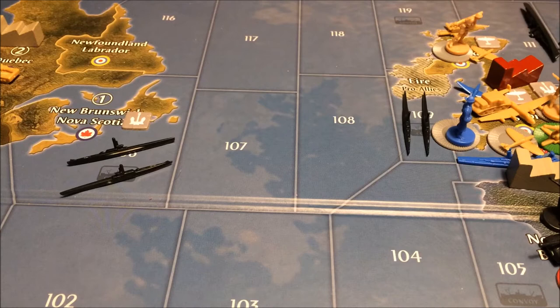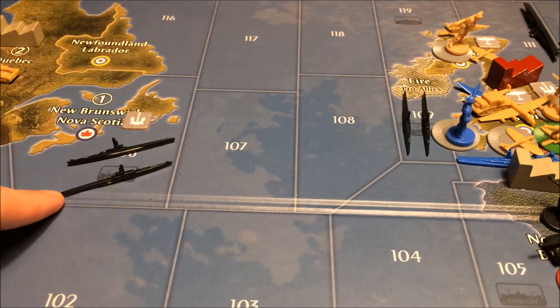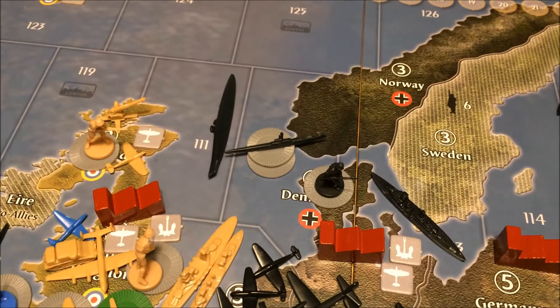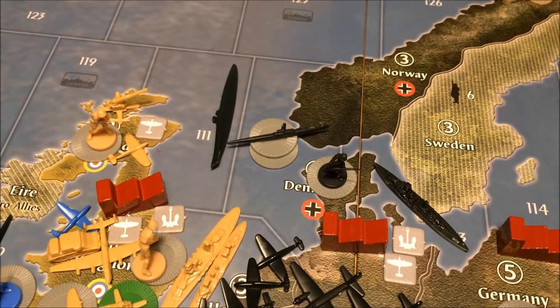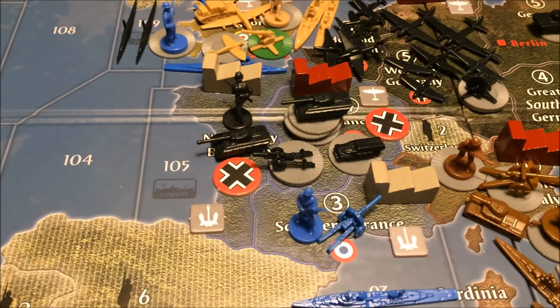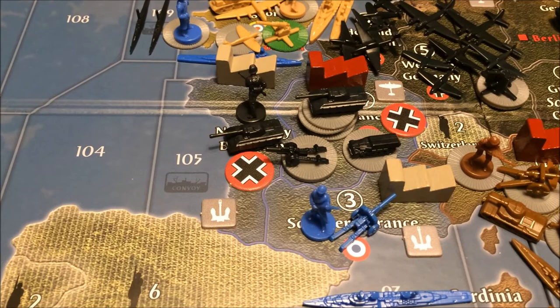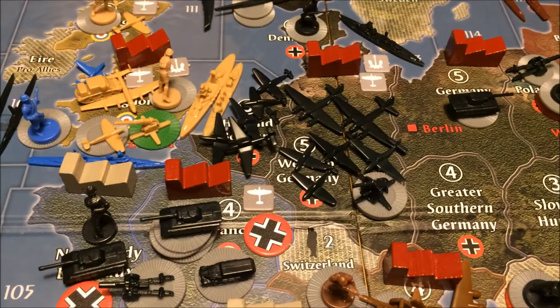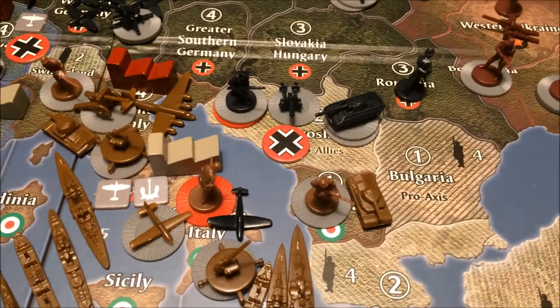Welcome at the end of Germany's turn one. They were successful in sea zones 106 and 109. UK decided not to scramble, and they also decided not to scramble in sea zone 111. Nevertheless, one sub got sunk and the battleship was damaged. France was a success — Germany was left with all the tanks, and also in Normandy, Germany only lost one infantry. All the Luftwaffe flew back to Holland, Belgium and Western Germany.